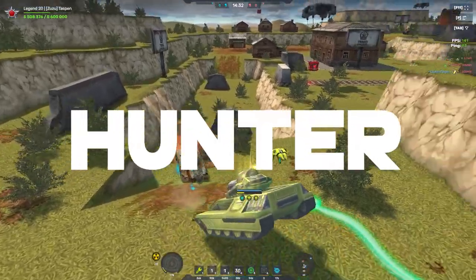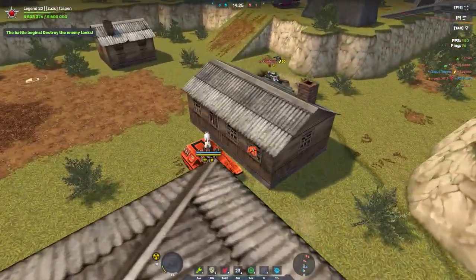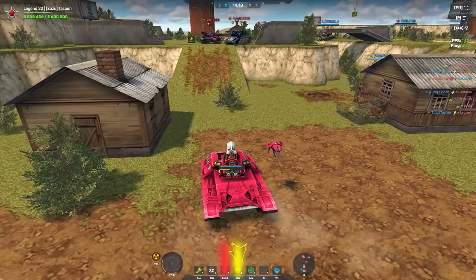So the number 6 spot is going to go to Hunter. Hunter's a pretty fun hole to use — it goes really well with most of the other turrets in the game, besides maybe Aceta or Freeze depending on if you want to go fast. There's not a lot to say about it. It's a basic, overall decent medium hole and that's why it's going to go in the number 6 spot.